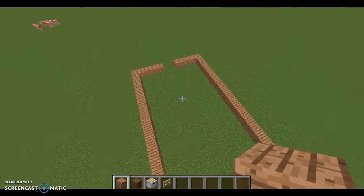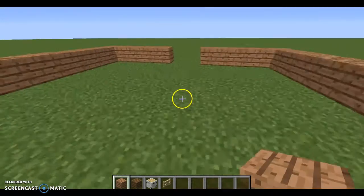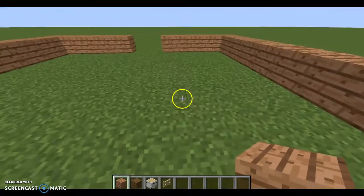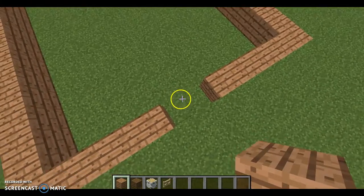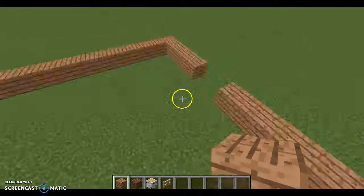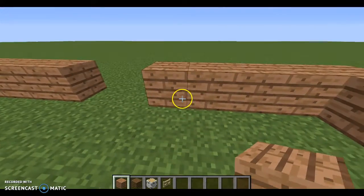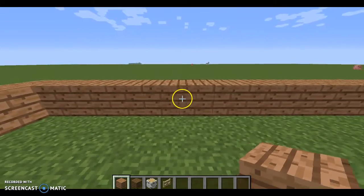I'm doing a really small one, but you can do a bigger one. What you want to do first is the outline of the barn, like this. You have to make sure there's at least two blocks for them to walk through, otherwise they can't get through. Then for the stalls, I usually do four by four, so the stall will be there.